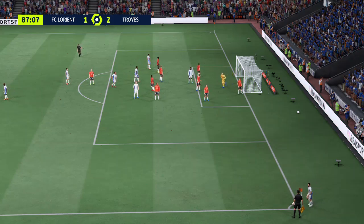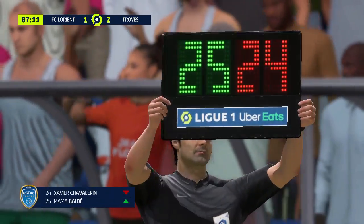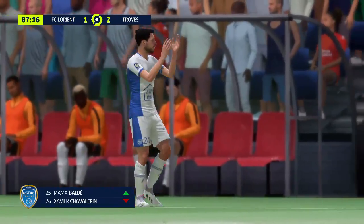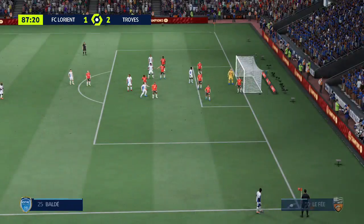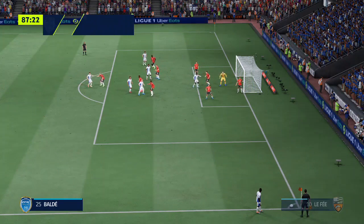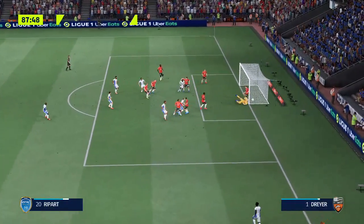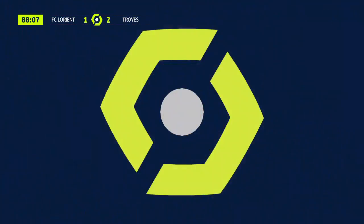Changement pour 3 — le numéro 24 Xavier Chavalera sort du terrain, remplacé par le numéro 25 Maman Madé. And over it comes — that's a high quality stop. It may not count for anything, but that was a great save.